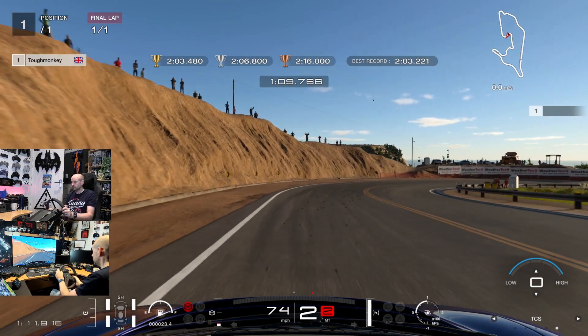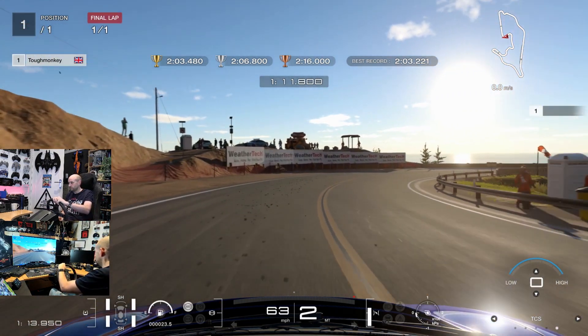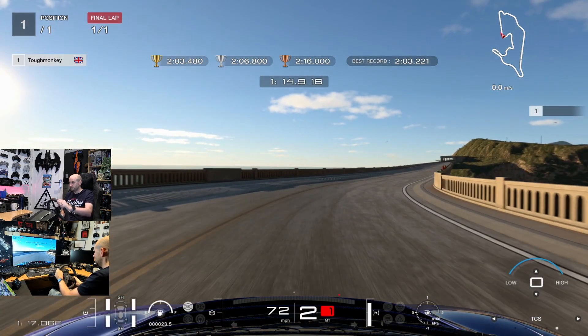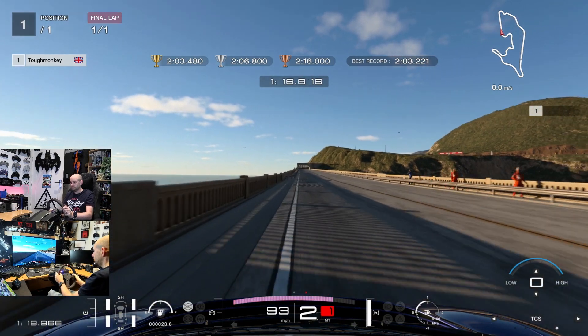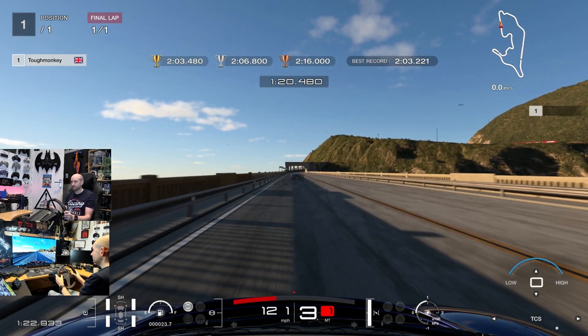We're on the left hand side of the circuit, starting to turn the car in, and just be patient on the throttle. Too early and you'll have to get back out of the throttle before you hit the wall on the left hand side. So we're now feeding on the power — a feather of throttle as we went around that corner — but we're at full throttle now and heading to a very very tricky braking point.